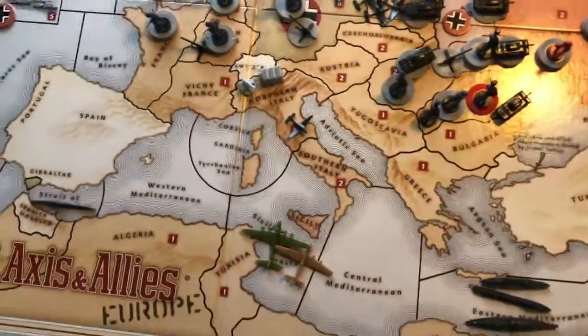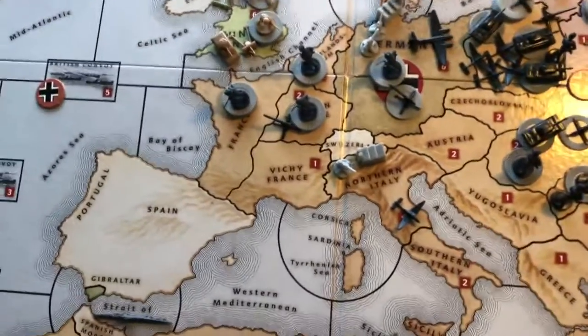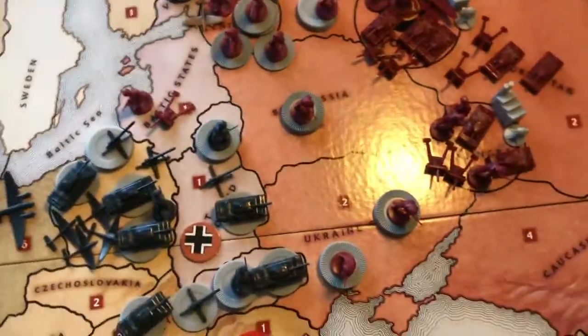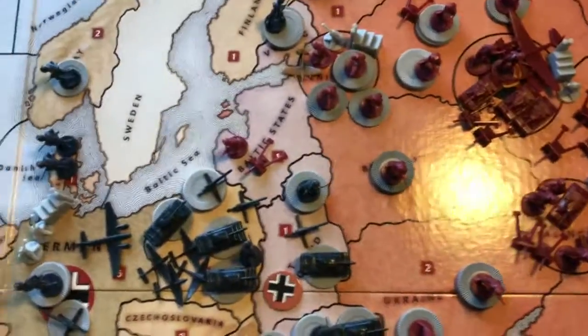Axis and Allies is back here. We just finished round two. Germans advanced into Soviet territory, took Bessarabia, Eastern Poland, and the Baltic states.